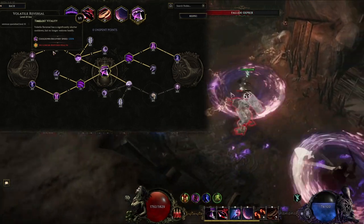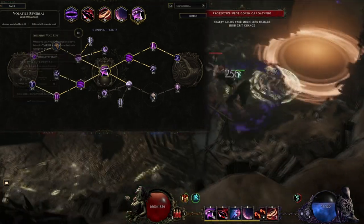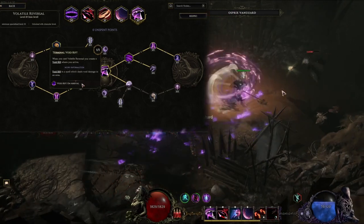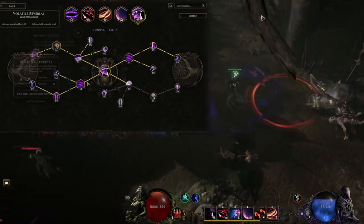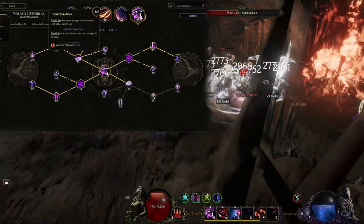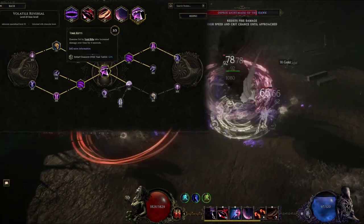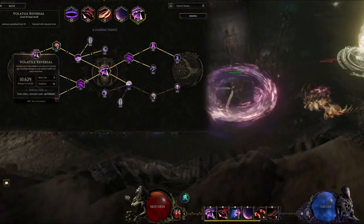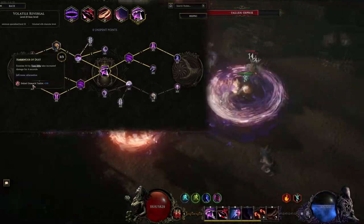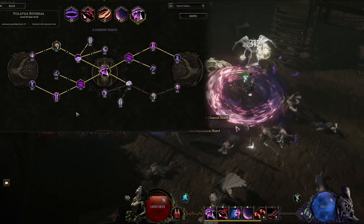Going back to what my health used to be 2 seconds ago often gets me killed because sometimes I was just in a really bad position. I put a point in both Insepent and Terminal Void Rift, which makes Void Rifts appear at the start and end location when I use Reversal. Void Rifts are spells that deal a little bit of damage — not really good by themselves — but we get points that make them amazing for debuffing enemies to take a lot more damage. Starting with Disintegration for extra Rift damage, then Time Rifts makes enemies hit by Void Rifts take 60% more damage over time for 4 seconds. Dark Expanse gives Void Rifts a lot more AoE, and Harbinger of Dust makes enemies take 30% more damage for 4 seconds. So Volatile Reversal not only fully regenerates our mana, but also debuffs enemies to take a lot more damage.